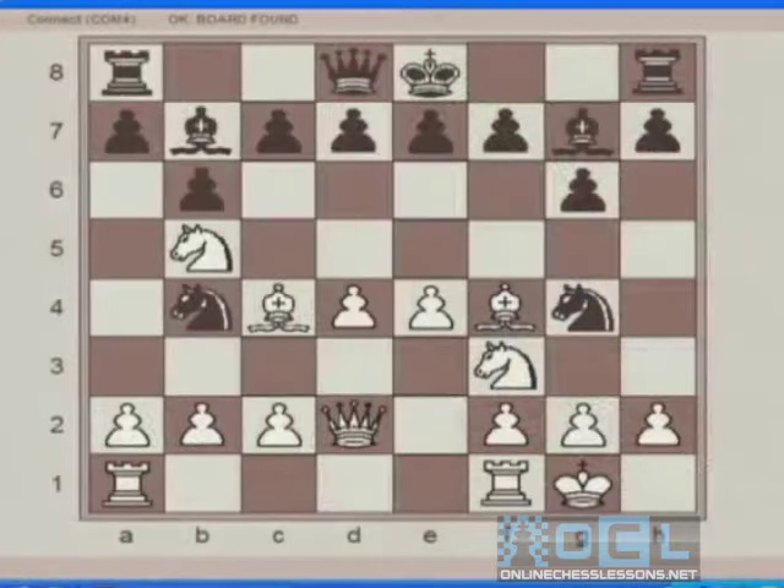Black retreats the Knight to A6. The only way Black could defend both the knight as well as the threat of Knight C7 forking the rook and the king was to retreat the Knight to A6. That's a sad thing — that's already the third move with the same piece early in the game. That's very, very bad.